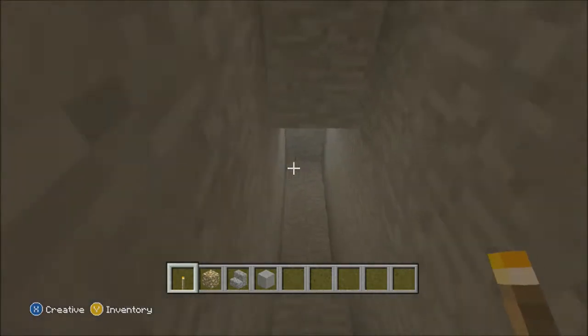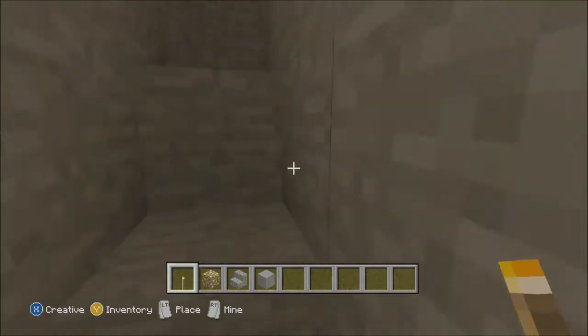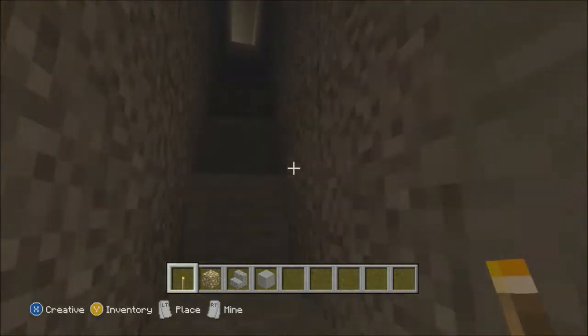I put a torch at the bottom and the top of the stairs just to see what I'm doing for now, until I make the stairs glow. You want to go to the top of the stairs.